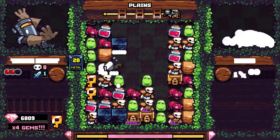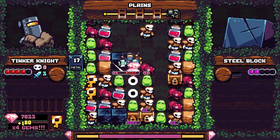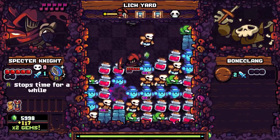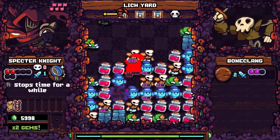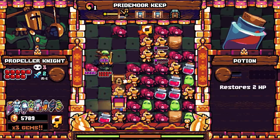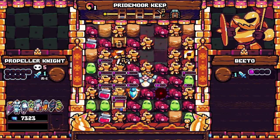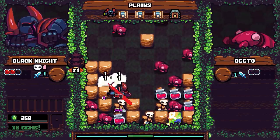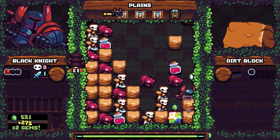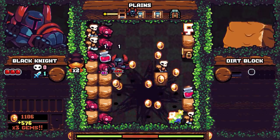But Pocket Dungeon's real genius lies in its variety of playable characters. Picking a new knight is much more than just a cosmetic choice — it can completely change the rules. For instance, Specter Knight takes damage when he hits a potion and can only restore health by defeating enemies. Propeller Knight is incredibly good when it comes to defeating lone foes, but is actively punished when he tries to chain them together. And my personal favorite, Black Knight, starts with a measly 3 HP.